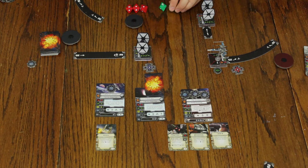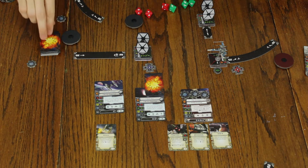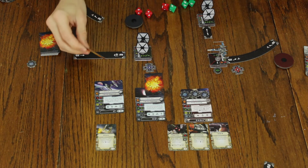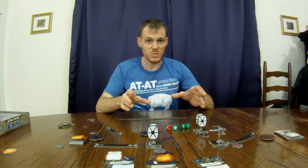We use our attack template to see that Poe Dameron is within range two of the TIE Fighter, which means he gets to roll three dice and the TIE Fighter gets to roll three evade dice. Poe Dameron's ability allows him to turn one focus into a hit. Since this pilot target locked, those two rolls don't do anything, but he does roll one evade, which gets rid of one attack. So now we have one damage and one critical. The one damage takes away the TIE Fighter's shield, and the critical hit gives him a face-up damage card as opposed to a face-down damage card. The damage card reads: treat all turn maneuvers as red maneuvers. That's one round of X-Wing Miniatures.